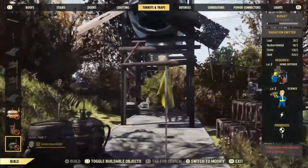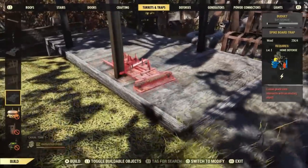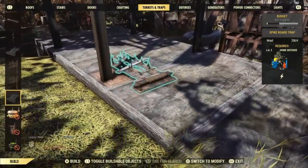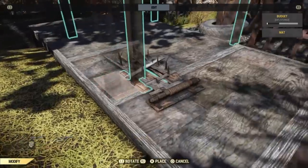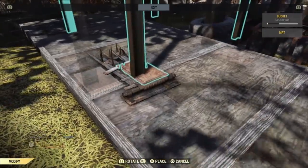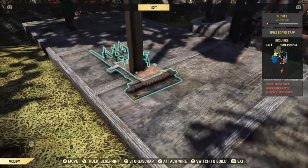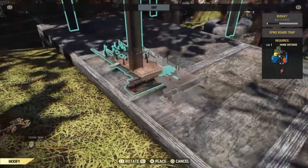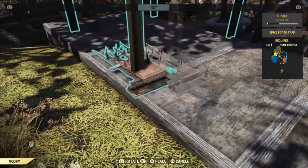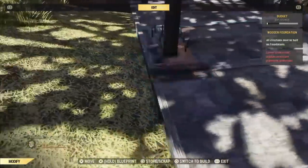I want to show you this little fun thing I've developed. I've always wanted to build underneath one of these windmill generators, but the hitbox for it is atrocious — it is one of the most unfriendly things to build around. It's really bad. I've tried burning it and burning other stuff and putting this over it, and it never wants to play nice.